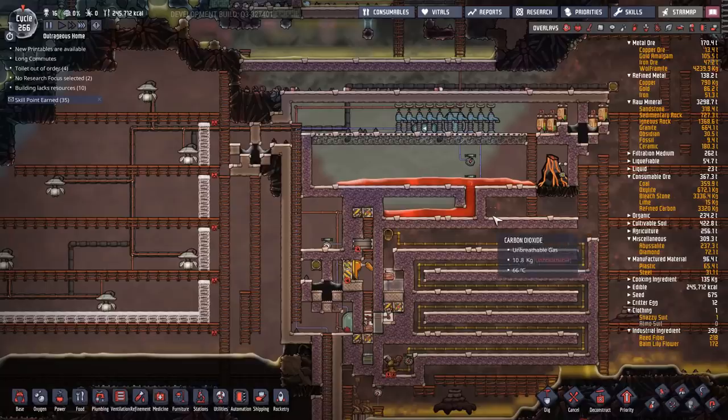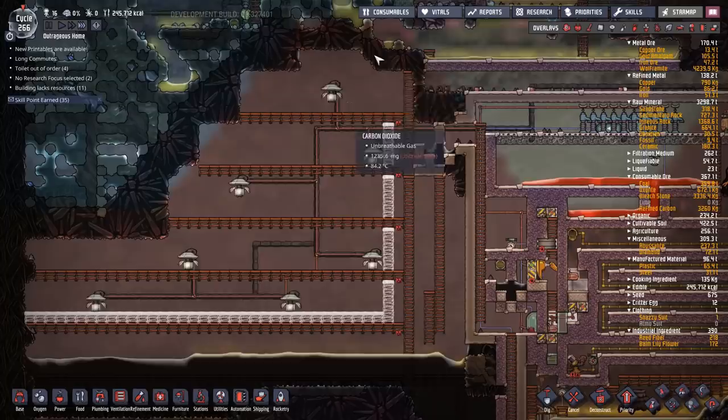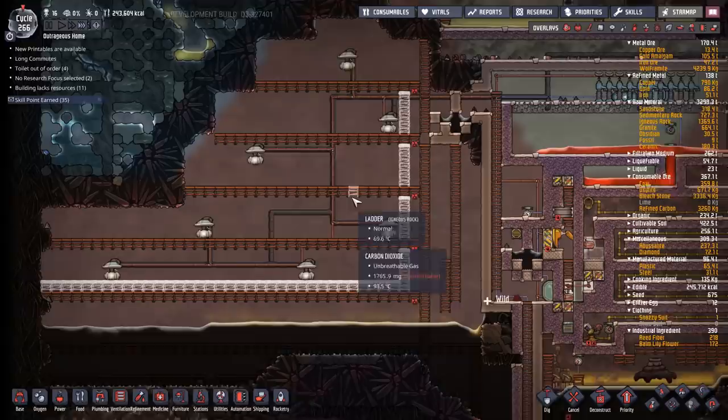We're back. In the interim I've cleared out this area and I'm turning it all into a vacuum — I've decided I'm going to vacuum this all out so I can store my petroleum in a way that won't actually give off any heat.